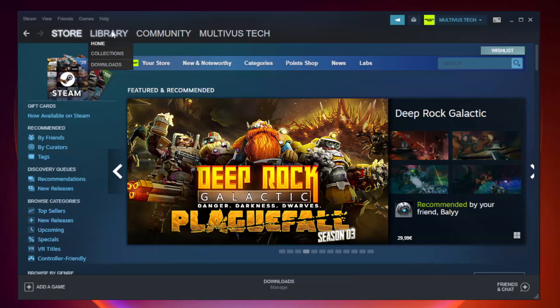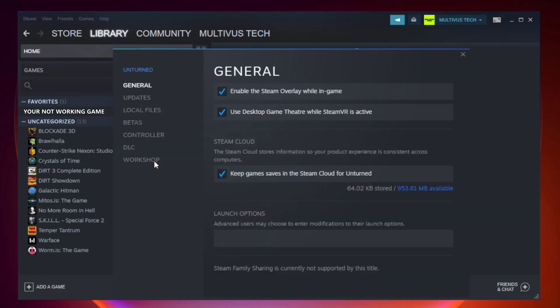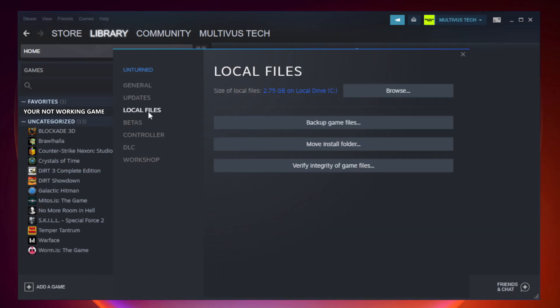Open Steam and go to the Library. Right-click your not-working game and click Properties. Click Local Files. Click Verify Integrity of Game Files.